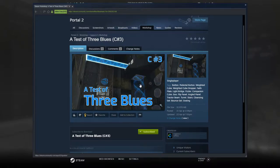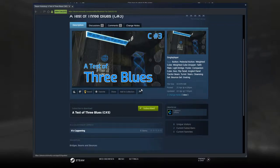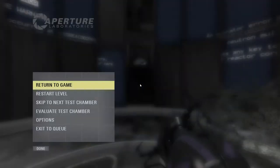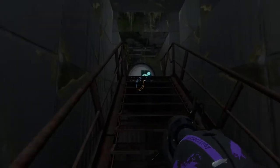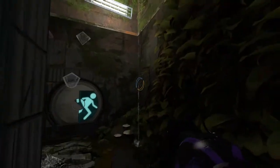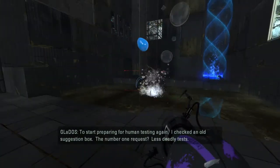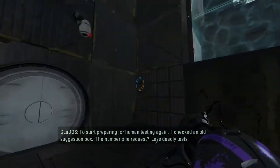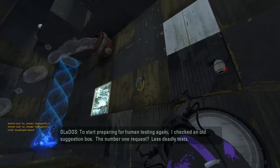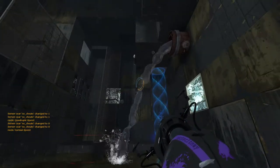All right, we are back. Gunt again, guys, and I have another map here from Kapuchi. This is a test of three blues, C number three. This just says bridges, beams, and bounces. I'm assuming this will probably follow on the same concept as the previous map we played from Kapuchi. Actually, this doesn't, because already we have a portal gun, which is different.